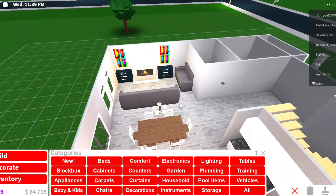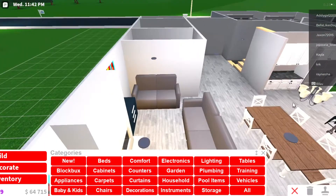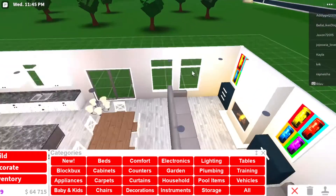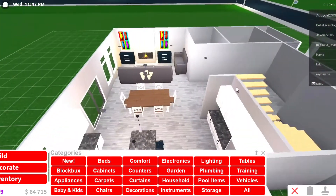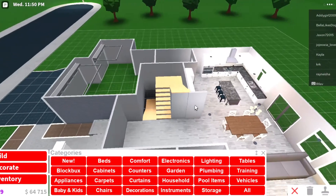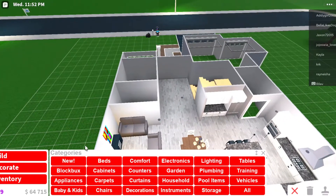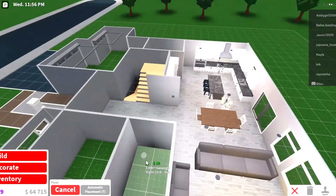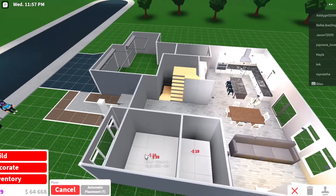I am done with the downstairs. I didn't know what color the flooring was so I just went with another option. These couches I had to custom make — they were really hard to make. It's not super close; some of this furniture doesn't look great in the game. I don't want this video to be an hour long so I'm gonna cut, but downstairs is basically finished.